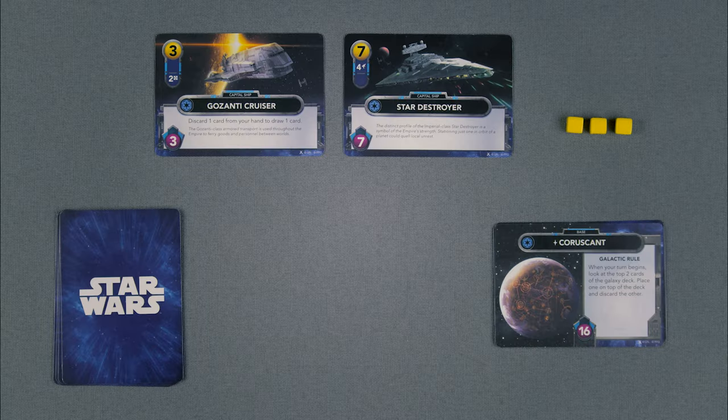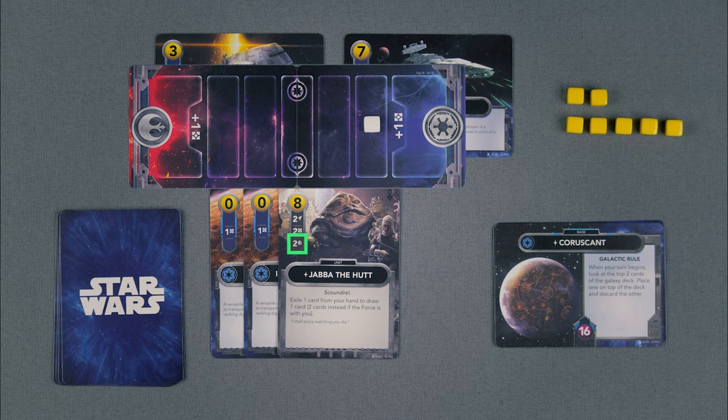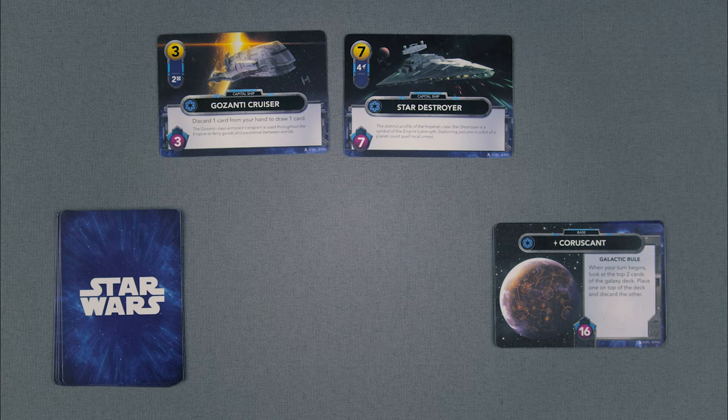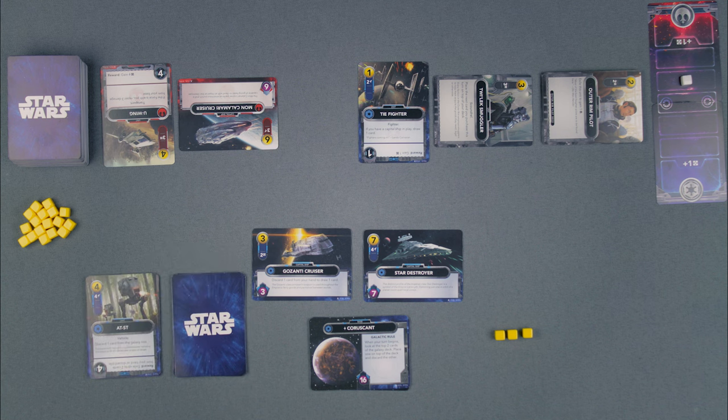Play a Card. To play a card, place it face up in front of you. Collect any resources it may provide and move up the Force Track if it has a Force value. Note that unit cards will be discarded at the end of your turn, but capital ships will stay in play. Purchase a Card. To purchase a card, choose either a neutral card or one matching your faction from the Galaxy Row. Pay the resource cost, then place it in your discard pile, unless otherwise noted by the card itself or another card in play.